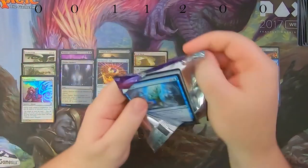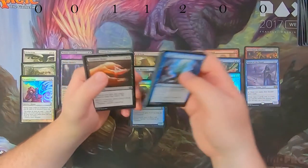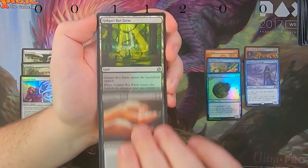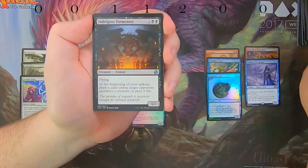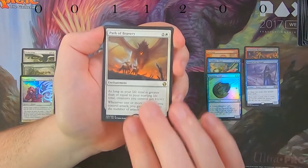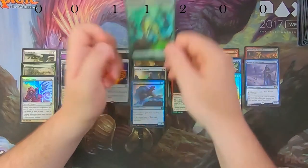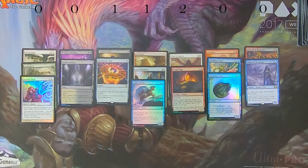Iconic Masters is last. It's going to be hard to beat a Tarmogoyf and an Arid Mesa. We got Sanguine Bond — a good card, whenever you gain life target opponent loses that much life — Golgari Rot Farm, Indulgent Tormentor, and Path of Bravery. Neither Path of Bravery nor a foil Dragon Egg is beating out Tarmogoyf or Arid Mesa. Iconic Masters is at the bottom again with about 18 cents of value from Path of Bravery.